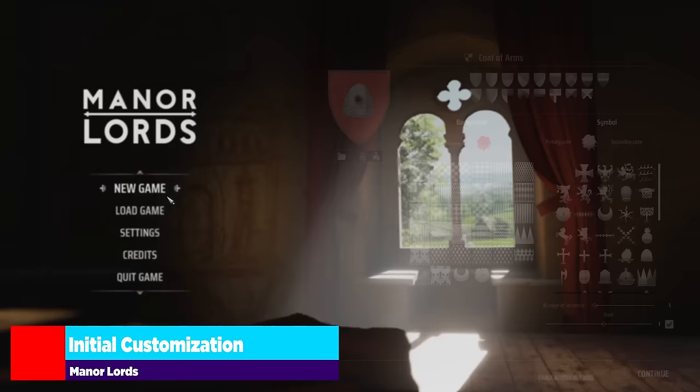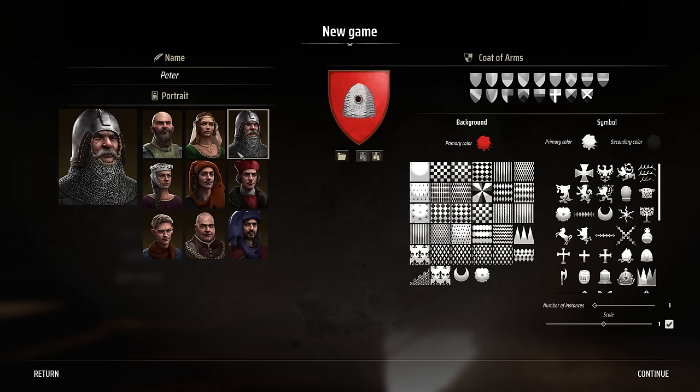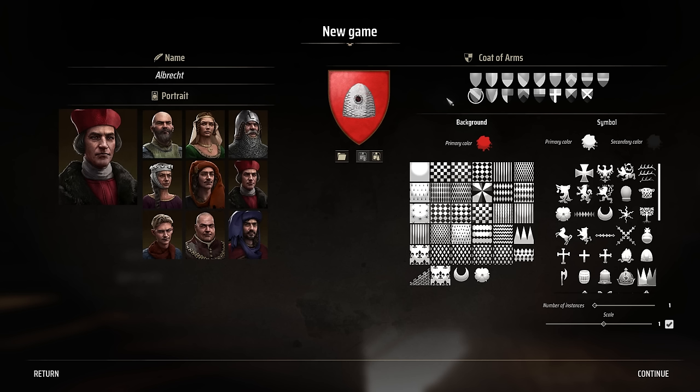Booting the game up, let's jump into New Game to show off what the beginning looks like. Right now we have this portrait system and naming system — you can type in and do whatever you want. You just choose the portrait and that represents your character.